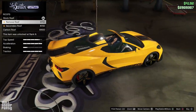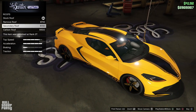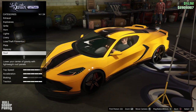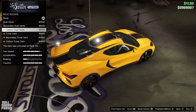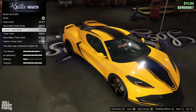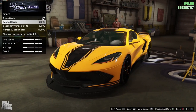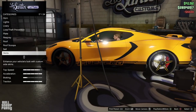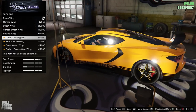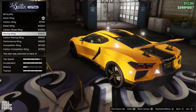The roof is a bit of a mixed bag — I'm happy you can remove it and have a convertible, but I'd be much happier if we could do this while playing, basically a retractable roof. I know the C8 has a manually removable roof too, but in a game a power roof option would have been nice. For the roof scoop, I appreciate the option but could take it or leave it. Skirts are a little scarce — take it or leave it. For spoilers, I don't usually like big exaggerated ones, but for this car I really liked how the street wing looked — that's the winner.